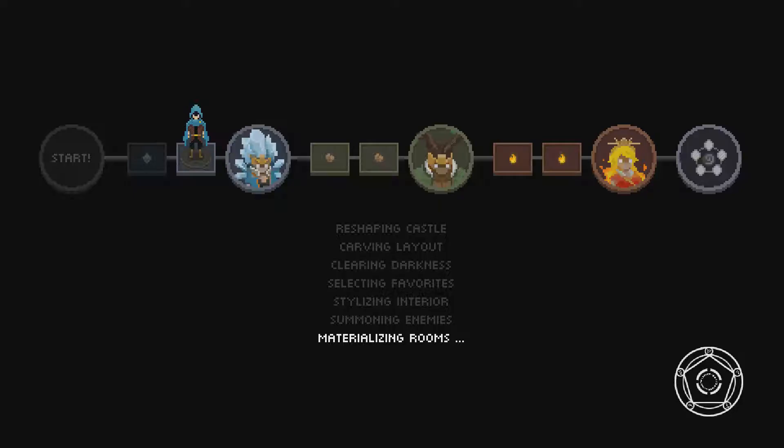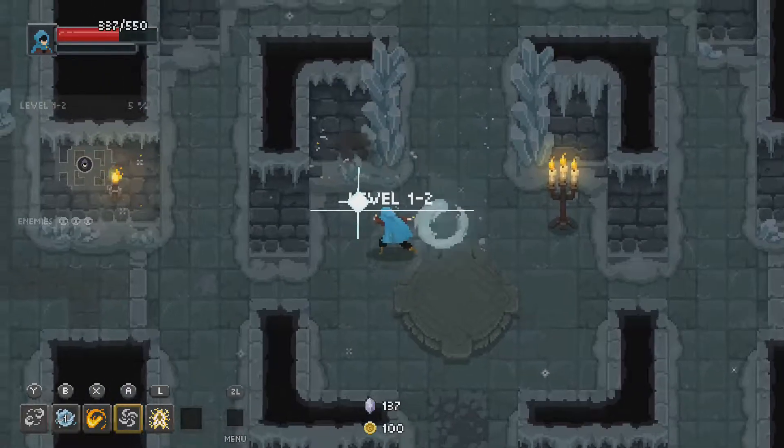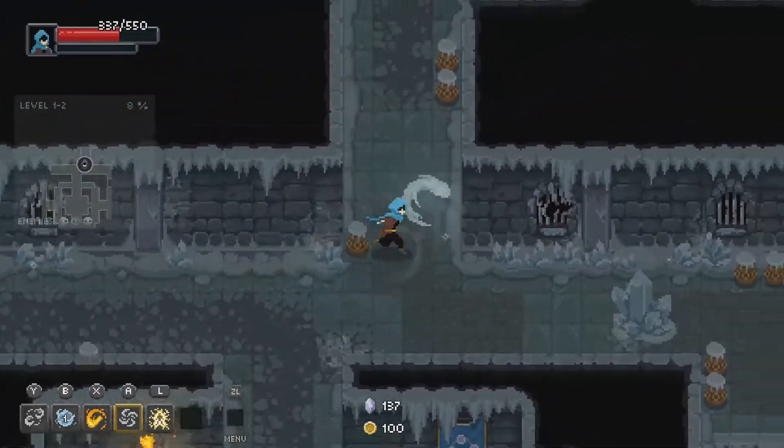Usually 1-2 is when I start to get really frustrated because enemies tend to get harder every time you move up. I didn't hit any treasure chests in the first level - you usually can hit some and they have more coins, gems, or even arcana or relics. Then there are treasure chests with elements on them which you have to use that particular element to open.